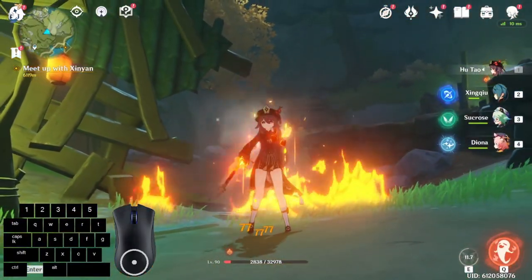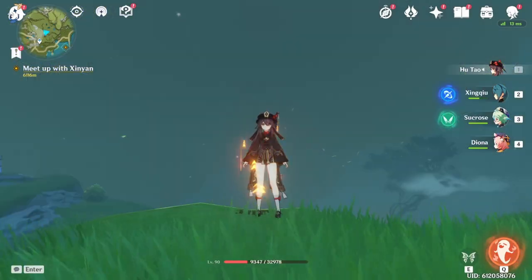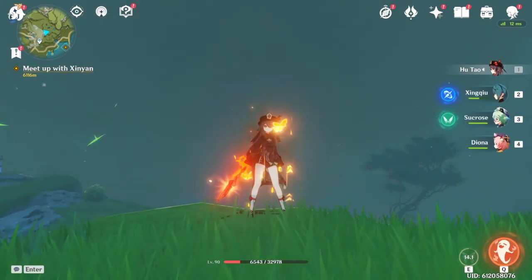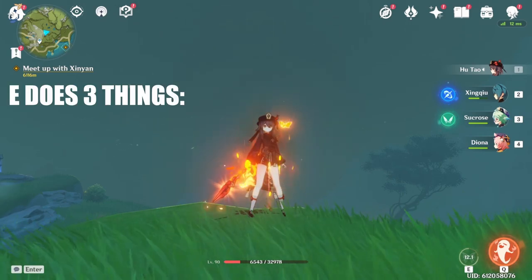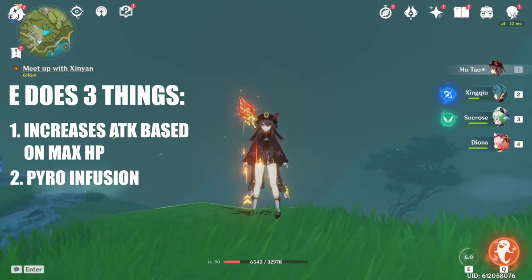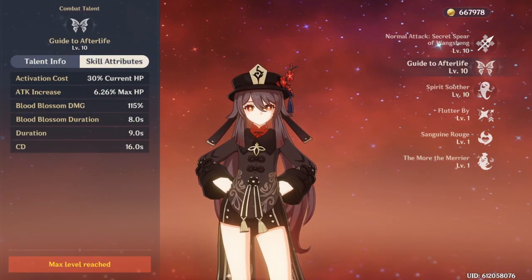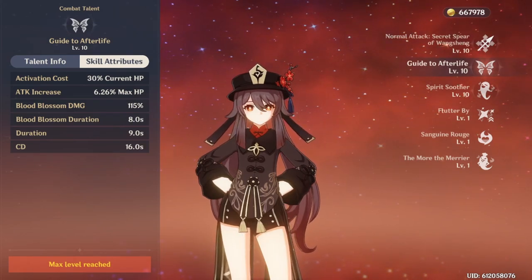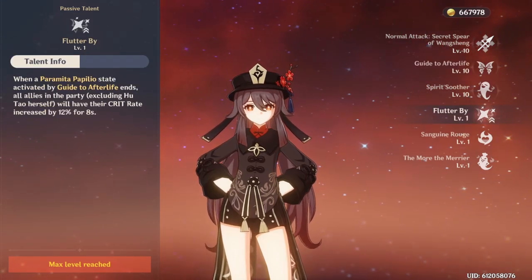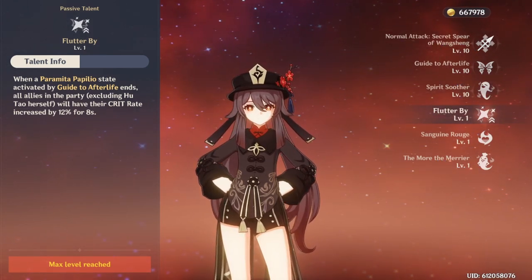Before we dive into more advanced tips, let's talk about her basic fundamentals and mechanics. Hu Tao relies heavily on her HP to function in several ways. When you activate her elemental skill, it consumes 30% of her current HP and does 3 things: it increases her attack based on a percentage of her max HP, infuses her weapon with pyro, and increases her resistance to interruption. It has a duration of 9 seconds with a cooldown of 16 seconds. Once the elemental skill ends, she has 7 seconds of downtime to switch to party members. Thanks to her first passive talent, Hu Tao's party members will have their crit rate increased by 12% for 8 seconds once her elemental skill is over.